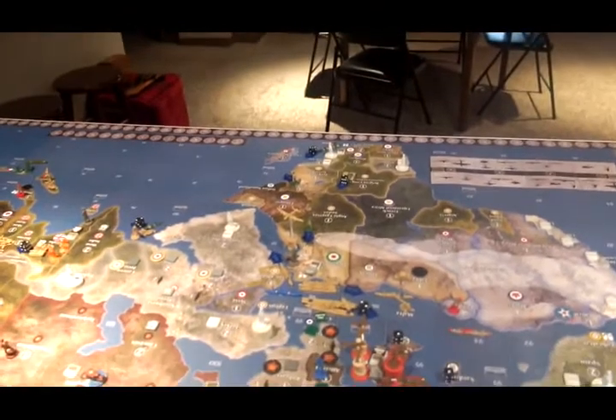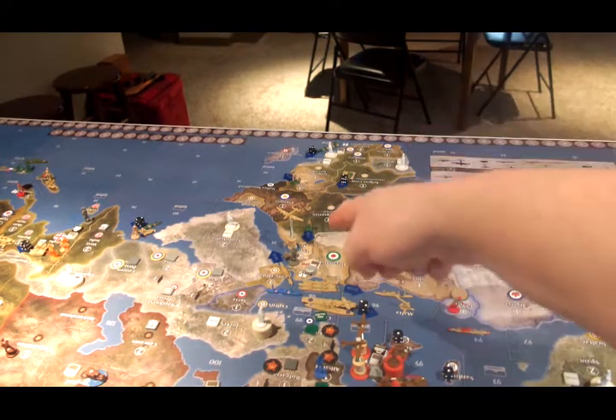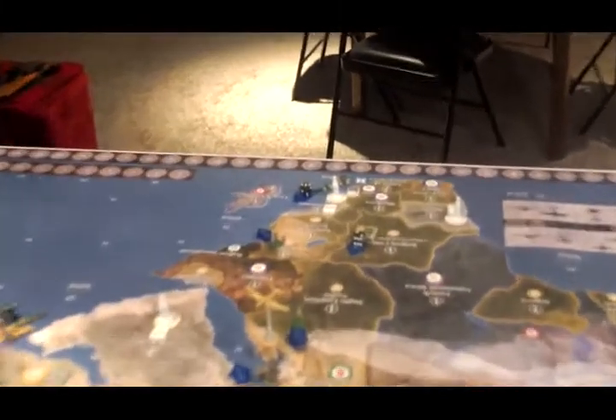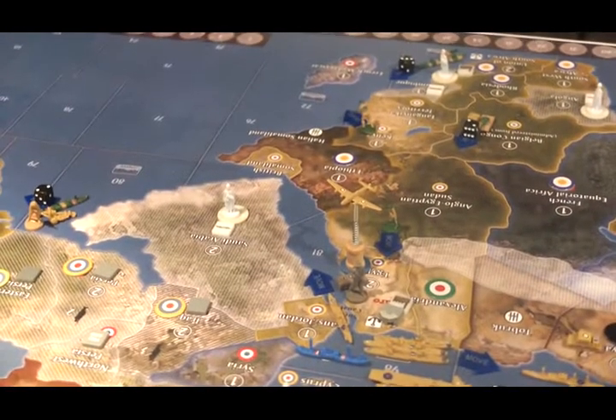South African moves. There's an infantry in Anglo-Egyptian Sudan that's going to go up to Egypt. The mech infantry and the tank from Belgian Congo are going to come up to Egypt. Way down in South Africa, the artillery is going to board the transport, and the transport is going to go to C-Zone 72, pick up the unit from Kenya, and then proceed to C-Zone 81 and drop off in Egypt.